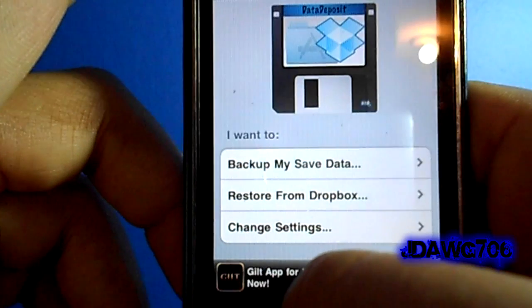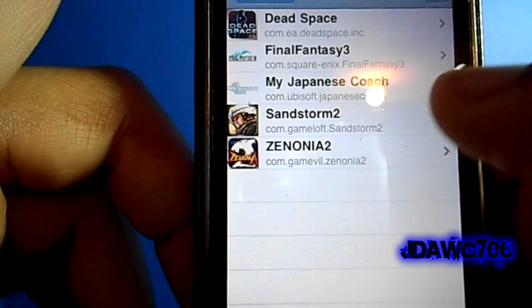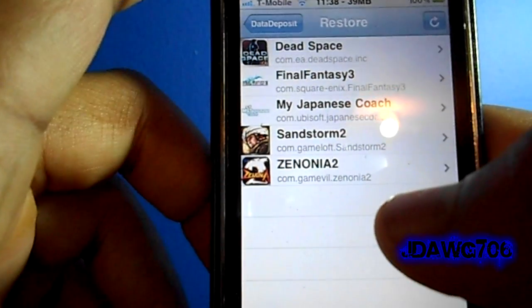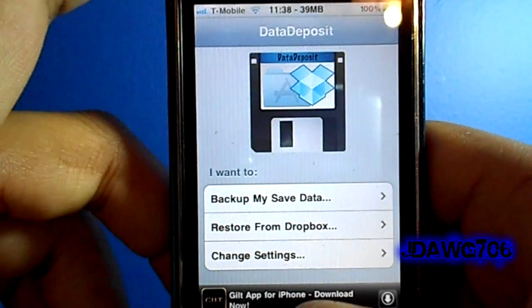When you're done restoring, all you have to do is go back to Cydia after you're jailbroken again, hit 'Restore from Dropbox,' and it will find all your saves from your Dropbox account and restore the game saves perfectly fine.